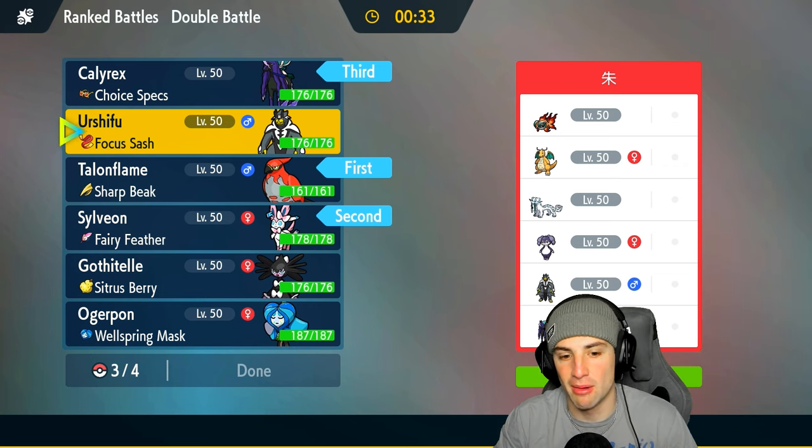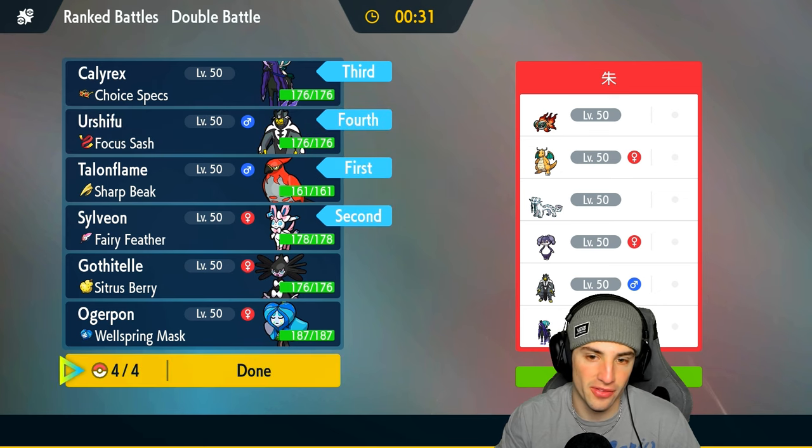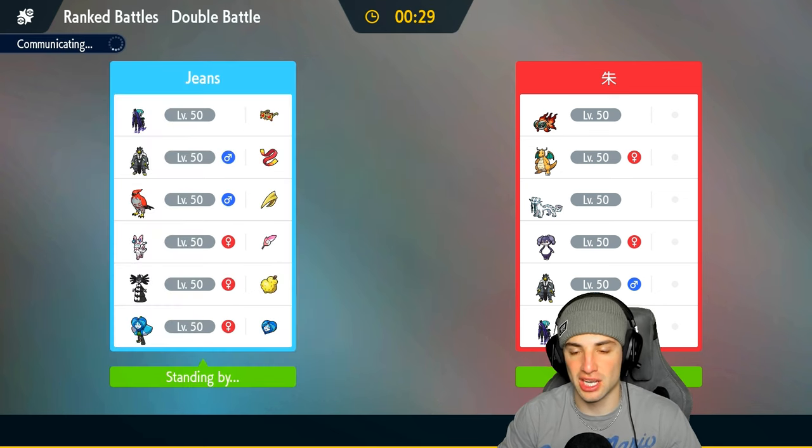Psychic Terrain could be a little bit of a problem, but I just like Urshifu here again. The Focus Sash works so well — they want to stop first-turn priority, that's no big deal. I've got the Focus Sash. I can do big time damage with Close Combat or Wicked Blow. This Pokemon is the real deal.